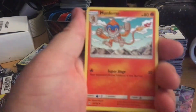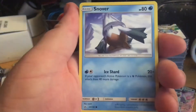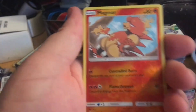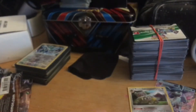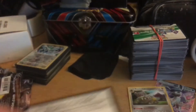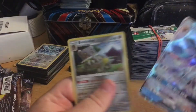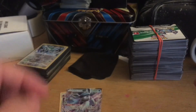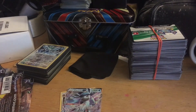Darkness energy, Monferno, Unidentified Fossil, Honchkrow, Snover, Murkrow, Gible, Drifblim, Stunky, reverse Magmar, and a Shaymin non-holo. Not bad — two or three, a bit better, a bit worse. Glaceon is always a good one though — Eeveelutions do well. Thank you everybody for watching and stay frosty.